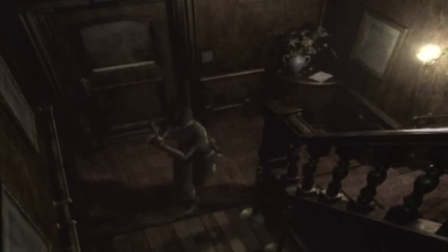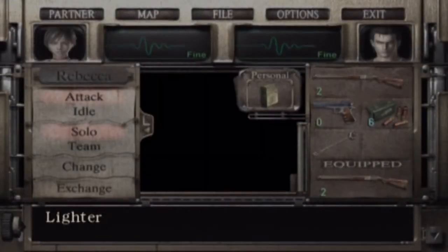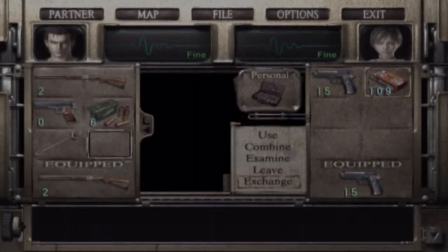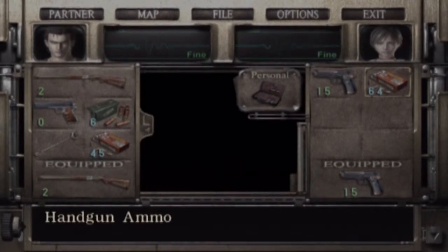And as you can see, we're down here again. So here we are — we're regrouped with Billy. Now what I am tempted to do is give Billy some rounds. Let's see what he has — he has the panel opener. He could probably do with some rounds in his handgun as well, because I don't really feel like letting him walk around with a shotgun equipped. I know what you're like, Billy — you're a douchebag. I'll give you about 45 of them actually.